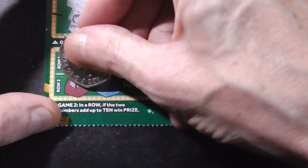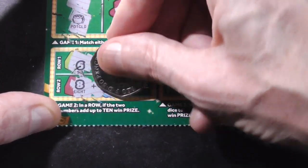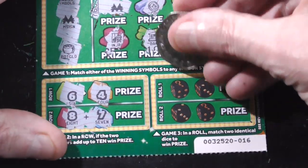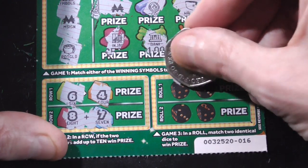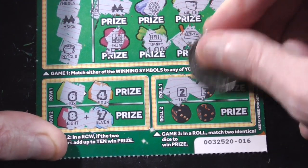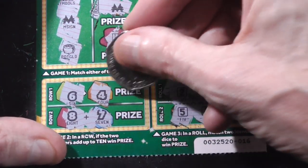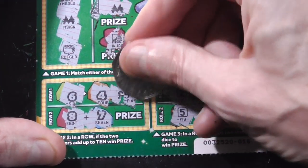Gotta add up to ten to win the prize. Six and four, that's another one. Nice one. Eight and seven — fifteen. But you can win five, ten, and twenty, so I can't win fifteen. Gotta roll a double. So no good on there. So I did win that one. Five pound.